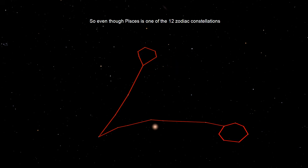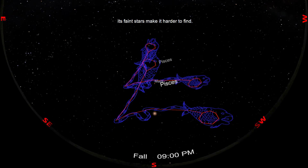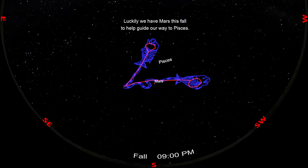Even though Pisces is one of the twelve zodiac constellations that many people know about, and it takes up a large portion of the sky, its faint stars make it harder to find. Luckily we have Mars this fall to help guide our way to Pisces.